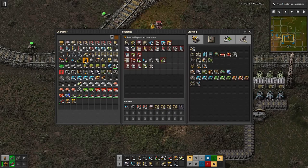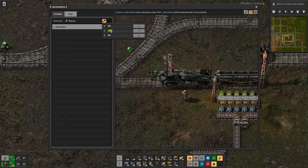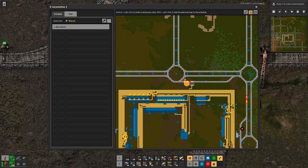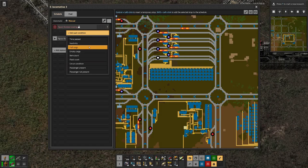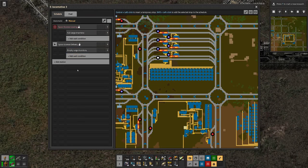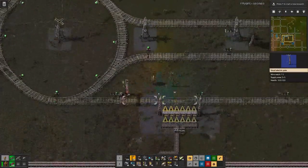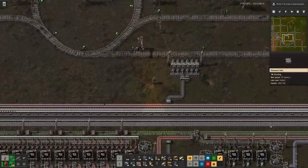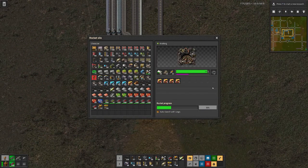Add a train and a wagon. The train wants to be white, so that means all colors. And we go from this station to this station — full cargo here, empty cargo there. Off it goes. Of course we need to connect the power. There we go. And we are 35% done with the rocket. So let's wait until the rocket is finished.